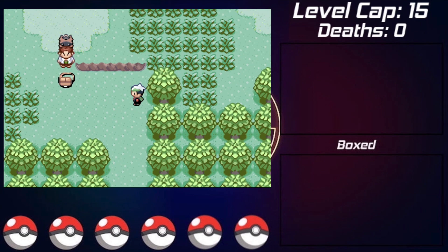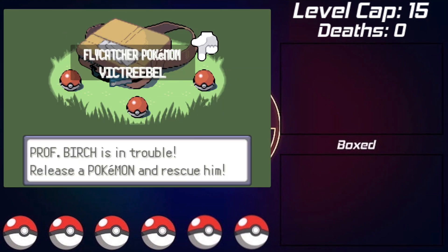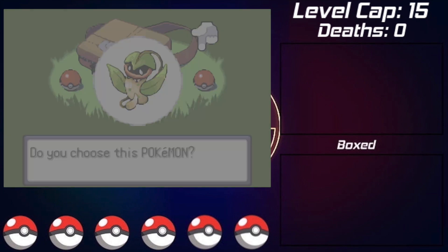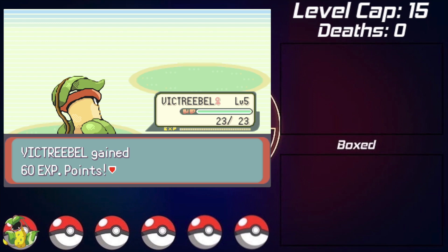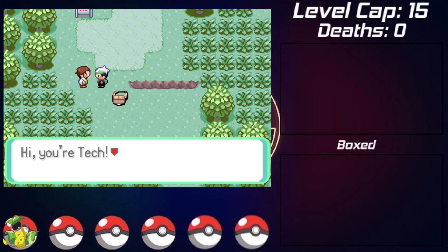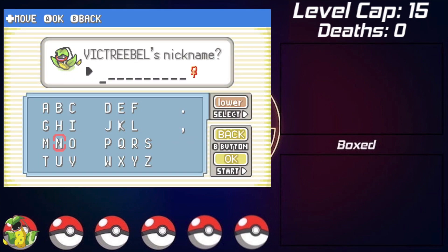We begin by helping out Professor Birch with a Zigzagoon. I have my choice between a Castform, Grimer, and Victreebel as my starter. I decided to go with Victreebel for the bulk rather than going for an unevolved option. Luckily, the Zigzagoon transformed during the battle, so Victreebel was able to quickly take it out. Heading back to Professor Birch's lab to properly receive Victreebel.